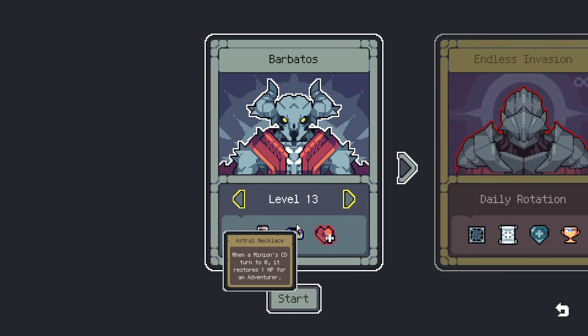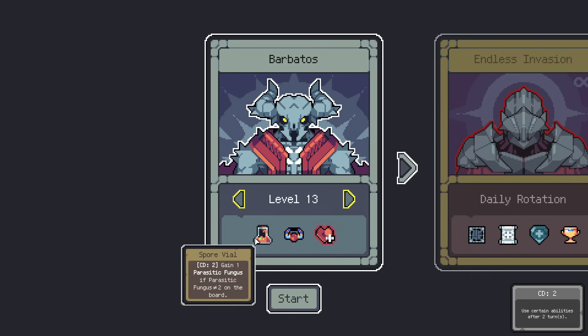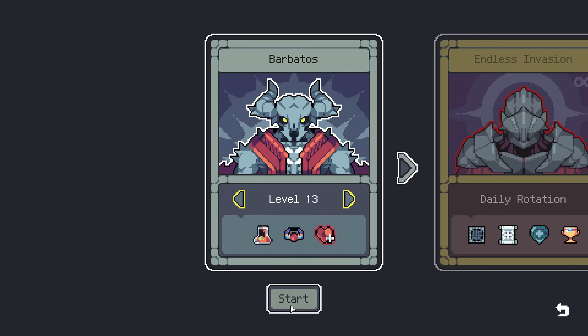We got level 13: Astral Necklace — we've had it before — when a cooldown hits zero, one of the adventurers gains an HP. And then we have Spore Vial, which every two turns we get a Parasitic Fungus. It used to show up up here, I don't know what's up with that, so we'll just get in.